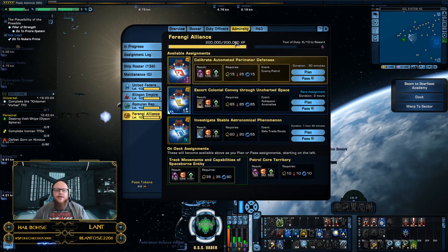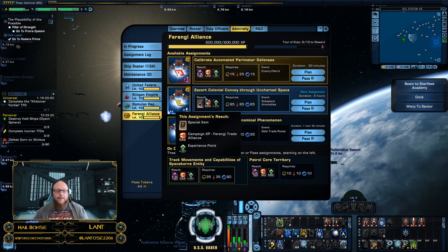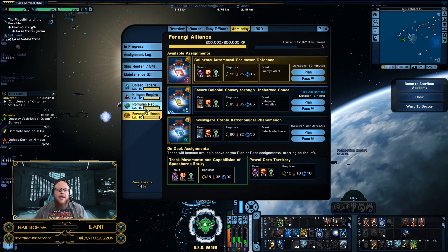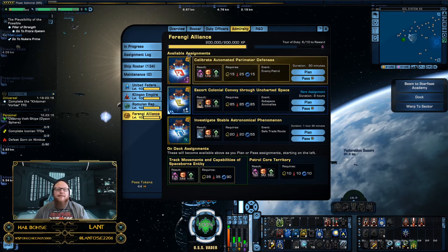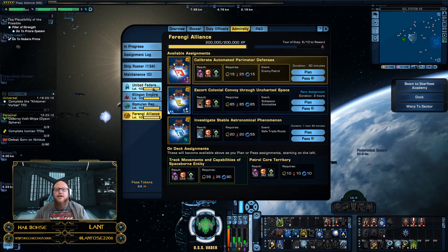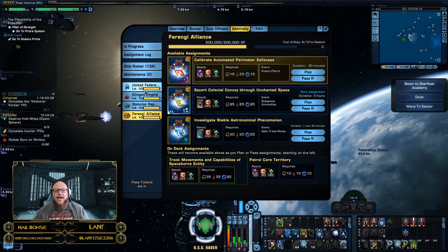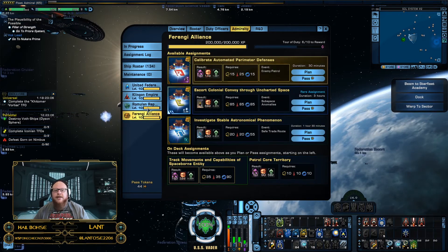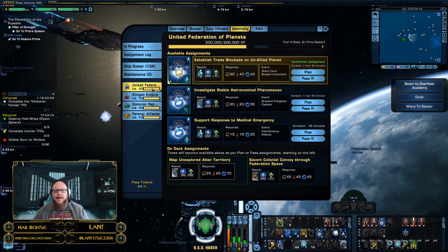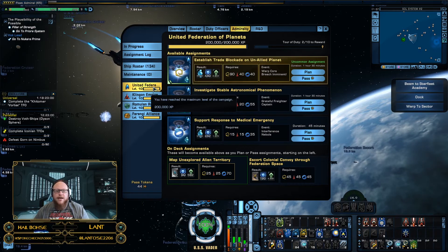You can also look at how much experience you have on the experience bar right here, so you know where you are and how many more experience points it's going to take you — that's campaign experience — to level that up. You should also know that when you do Admiralty missions, there is a limit in each of these categories as far as how much experience you can gather, so keep that in mind.